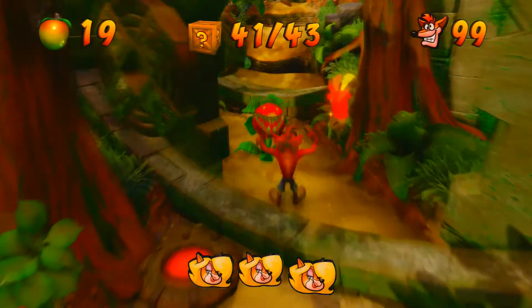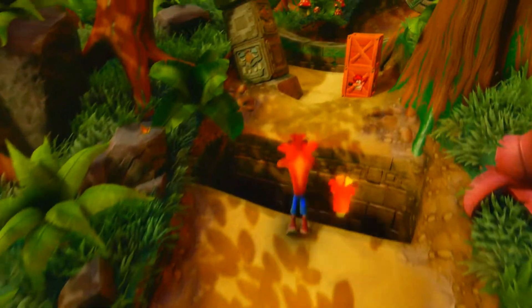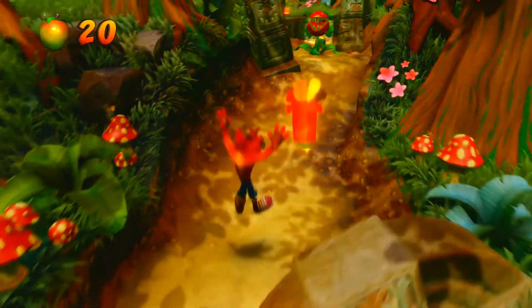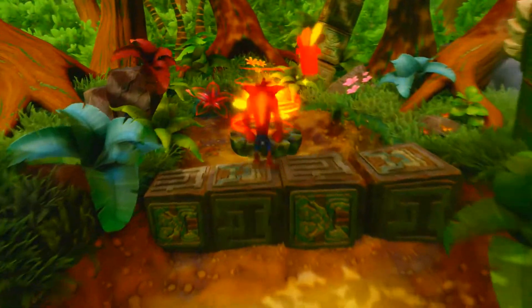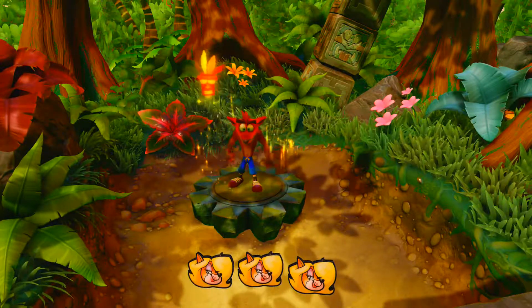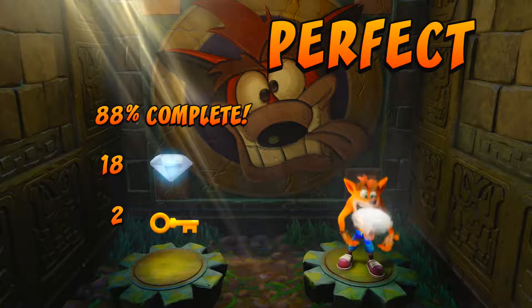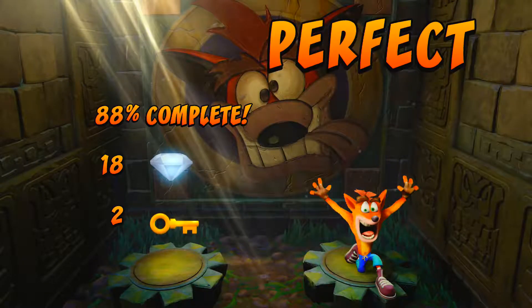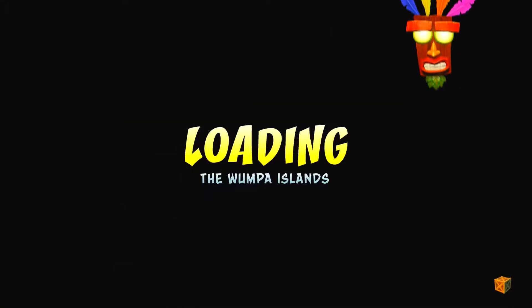Yeah, okay. There were a lot of stages on the first island that we couldn't quite gather gems on yet because of coloured gems, so we'll do it now. Should be all easy ones. One down! 88% — should go up to 89 now. Yeah, 89? Yeah. 19 gems out of 26, got another 7 to go. Nice.